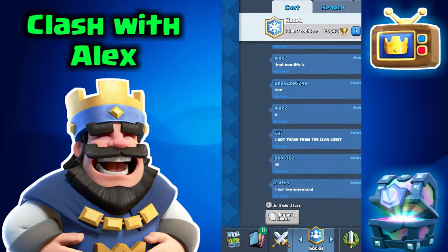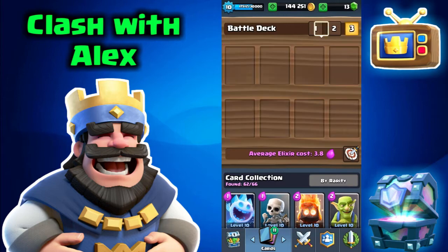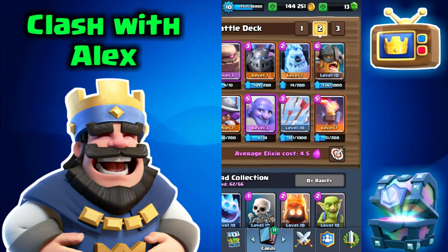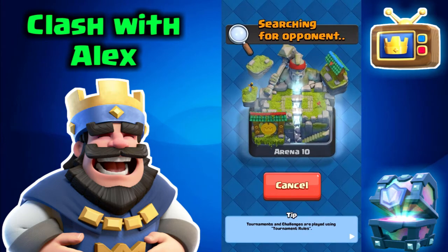Let's go straight into a battle, but I don't know what deck I want to use — this golem elite barbarian deck or this lava hound balloon deck. Let's go ahead and use the golem deck first and then switch to the lava hound deck.